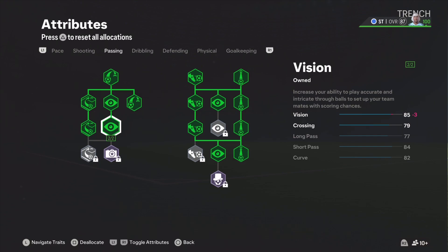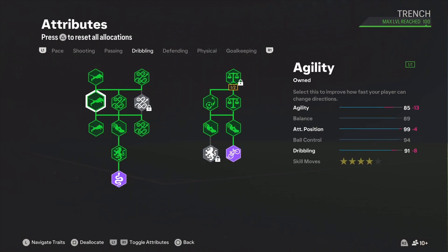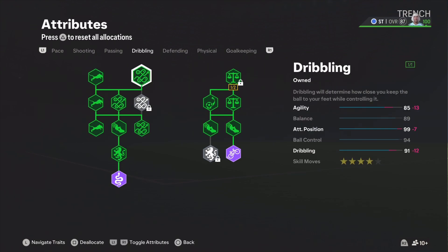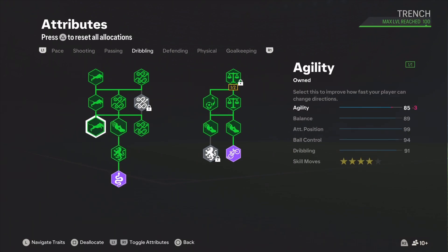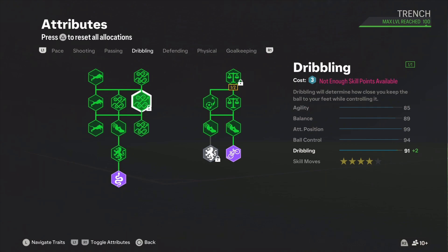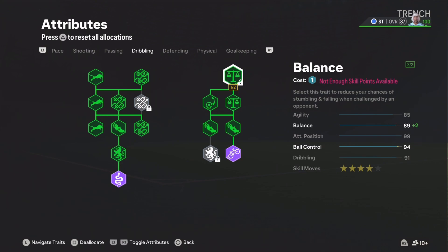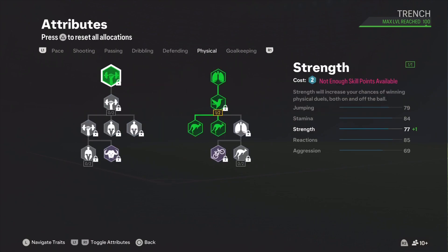On to the passing: vision is 85, crossing 79, matched equally; long pass is 74, we got it to 77; short pass 84, matched equally; curve 82, matched equally. For dribbling, we have two archetypes on — ball control 94, agility 85, I think he has an 88 but we can't get it up there; skill moves four-star and dribbling 91. Pretty decent — it's like overpowered for a striker to have these stats.